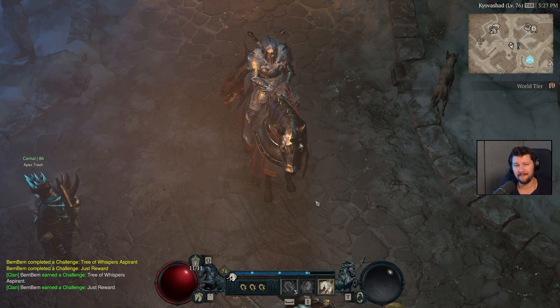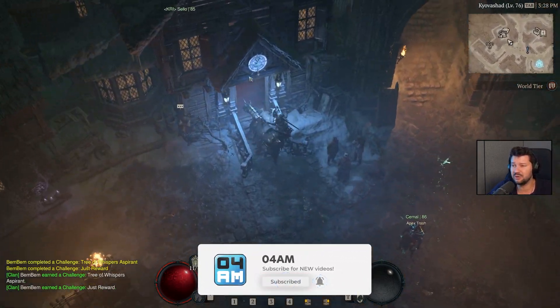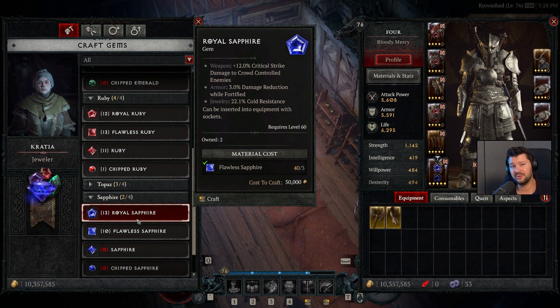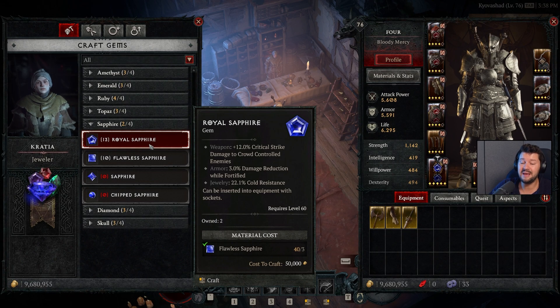The first way to dramatically boost your damage output as well as survivability is to have the right gems equipped on your gear. There are many different gems you can choose from: Amethysts, Emeralds, Rubies. The most important one for more damage would be Sapphires, as these can increase your critical strike damage against crowd-controlled enemies. Focus on the highest tier Sapphire gems in all your weapon slots — two for two-handers, one for one-handers.